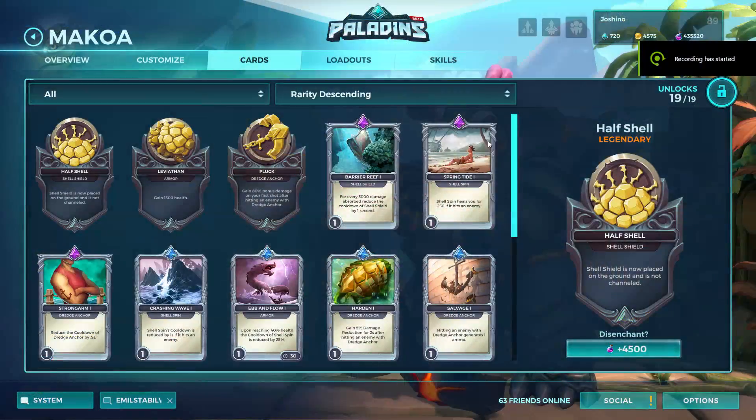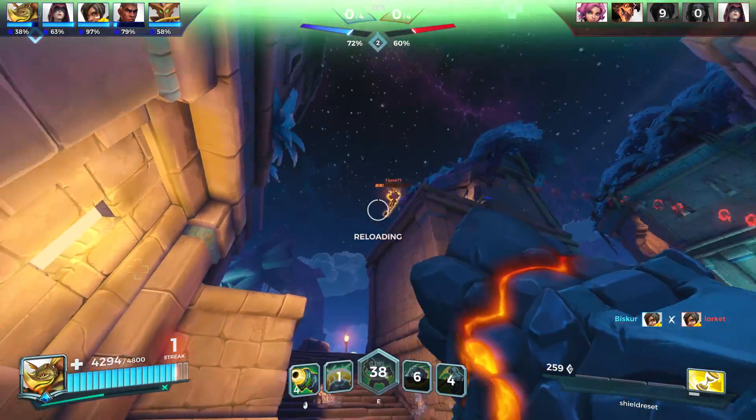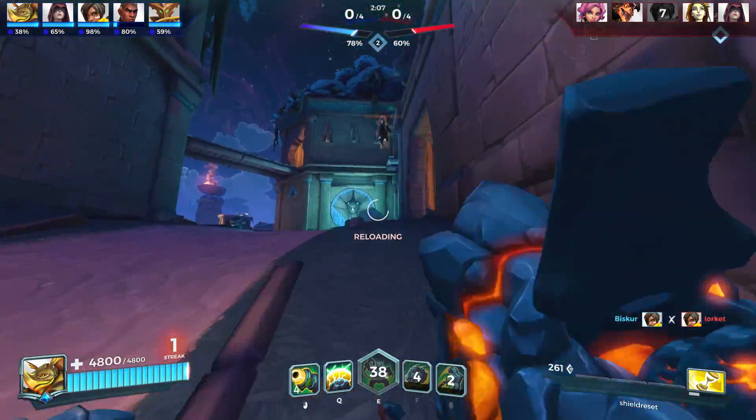Today I'm talking about his Half Shell, and this ability allows you to put the shield down on the ground instead of having to channel it and walk around — and one card build in particular.